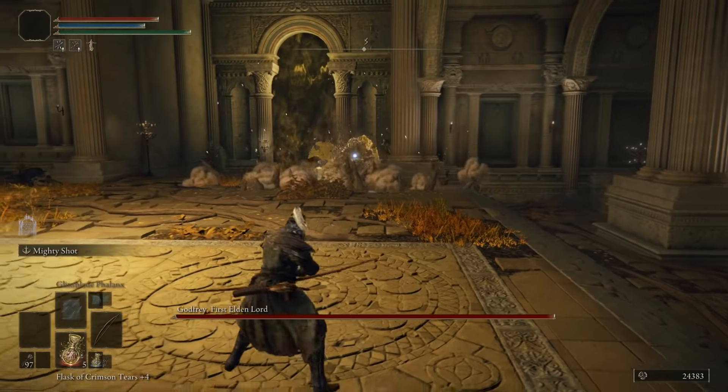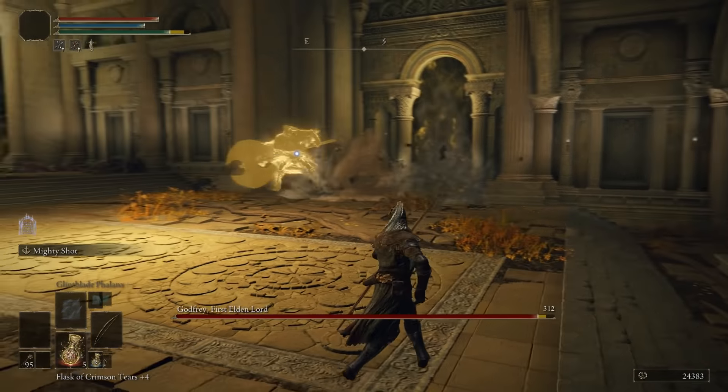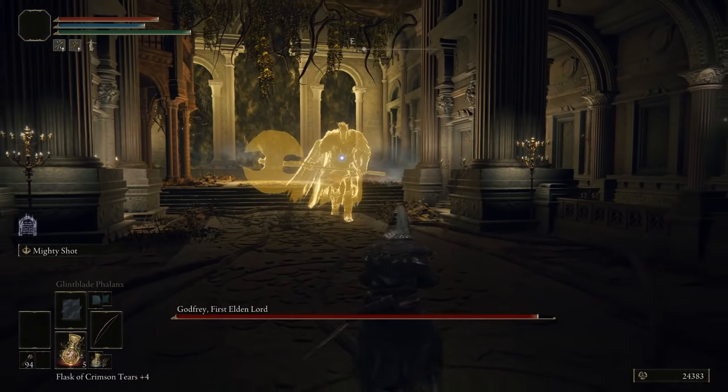To scramble his AI, you're going to need a bow and some arrows. Doesn't matter what bow, stats, or level you are, as this will work for all. Lure him to the long, narrow section of the boss room and back away.